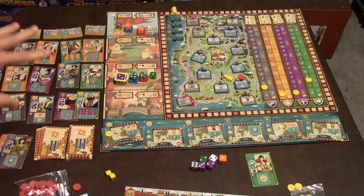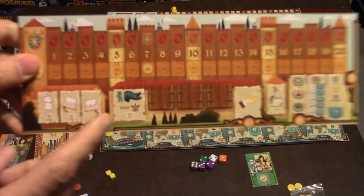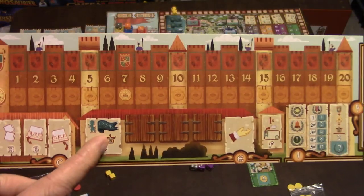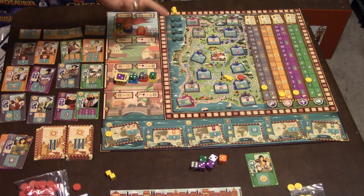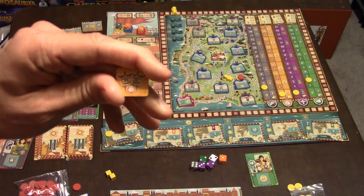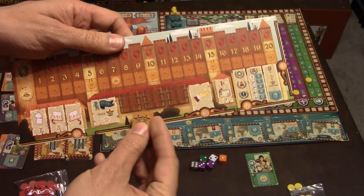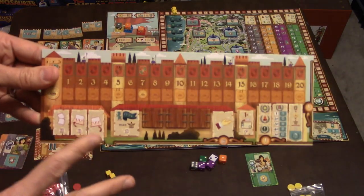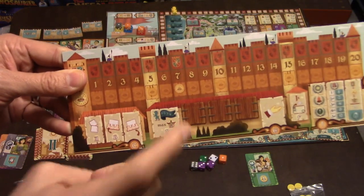Phase D determines the new player order. Whoever has the most crowns goes first. Going behind player one automatically earns you some crowns. You can also earn crowns by picking castle pieces that come with crowns, or by picking cards with a crown token on them. Whoever has the most crowns instantly becomes the first player for the next round through all phases until phase D comes around again.